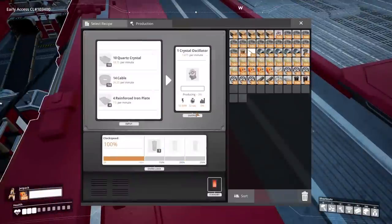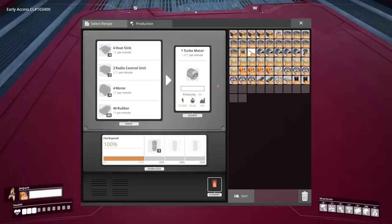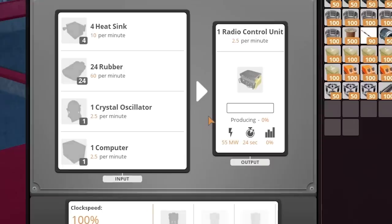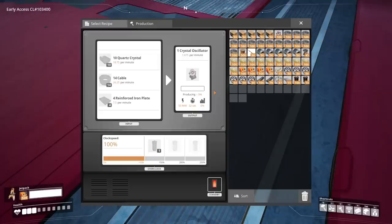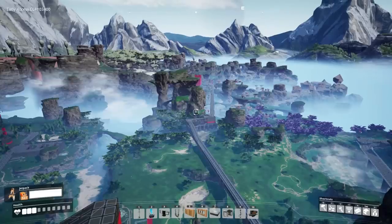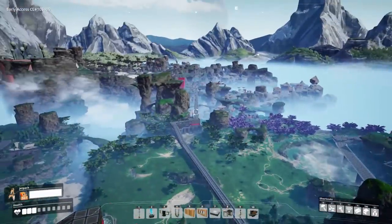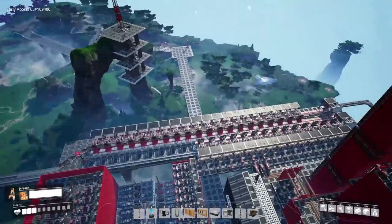Hilariously, it's going to be four crystal oscillators. Because in the turbo motor recipe, the biggest thing we have to deal with is the radio control units, and the radio control units require computers and crystal oscillators. The computer recipe we're using requires crystal oscillators as well, meaning we need an unholy amount of them. This is so big, in fact, it's the entire reason why I made the desert train line to the Iron Ark — we needed that many quartz crystals and just that much iron for the project.